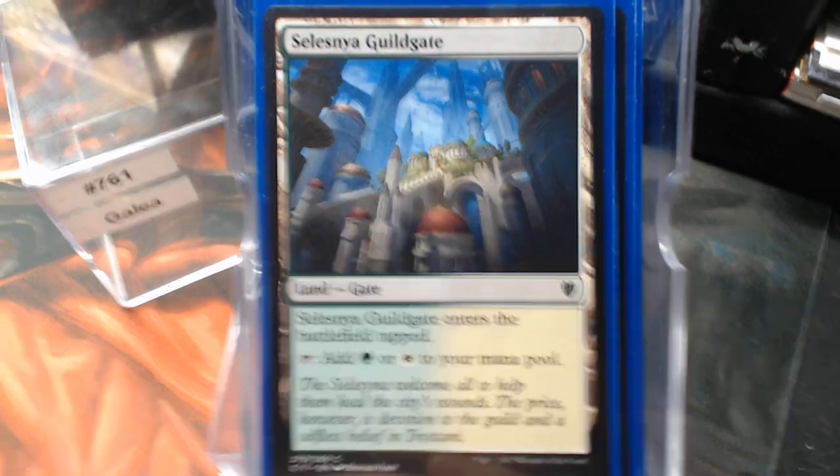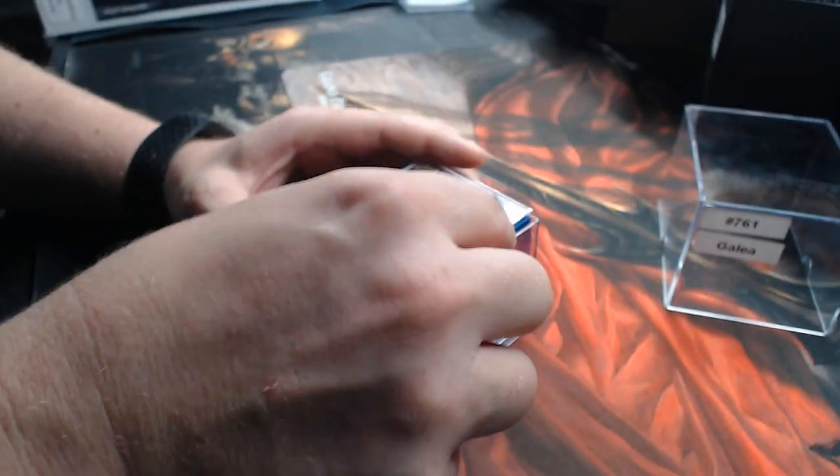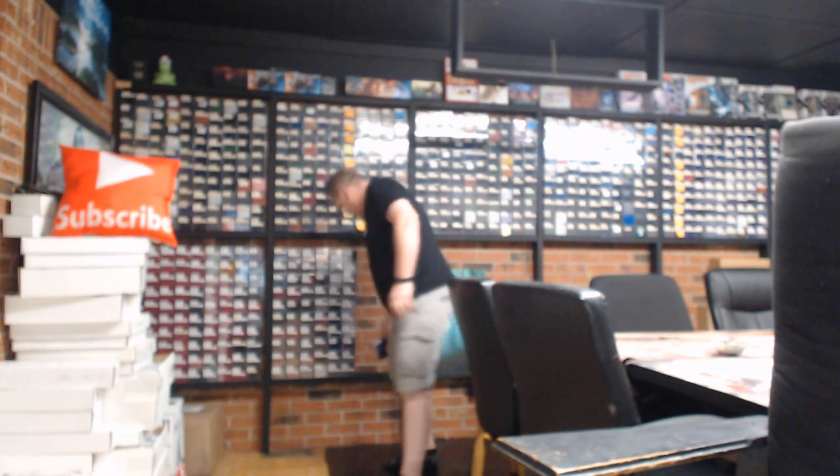And that's it for Galea. I'll probably pick it up and play it this weekend just to see how it does. It reads really good, and I think the definite telltale sign is getting the right mix of creatures to equipment — that's a biggie. So we're going to start a new row, put 761 on the wall. I appreciate y'all — let me know what you think. Until then, we're going to go ahead and shuffle and cut.